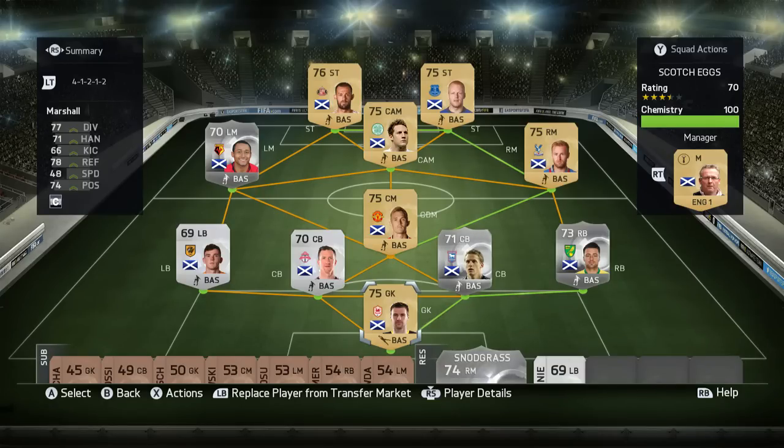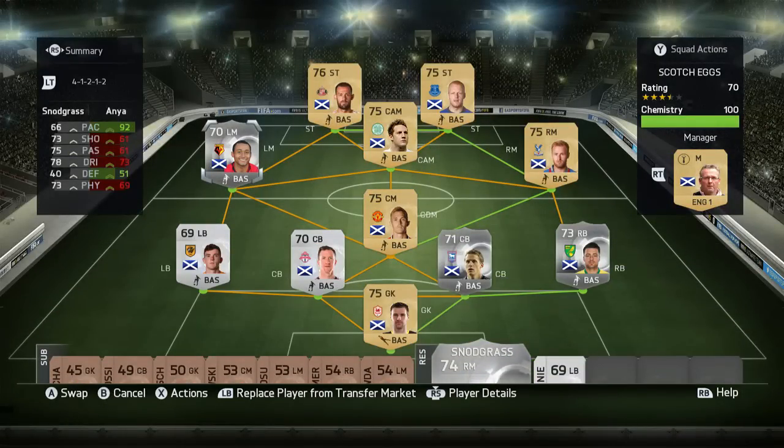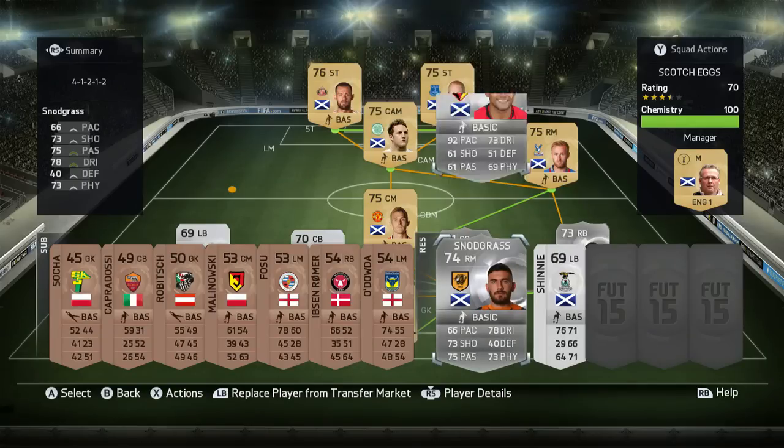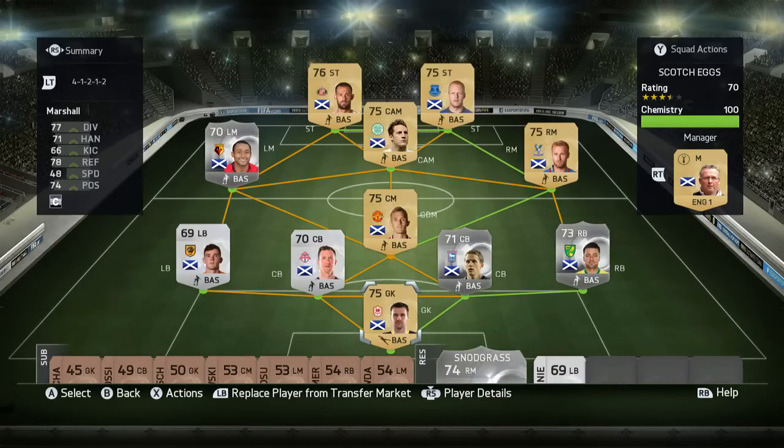This is pretty much the highest rated Scottish team that you can make, and that's of course if you swap Snodgrass in to play him out of position at left mid for Anya, but I don't recommend doing that because Snodgrass has poor pace and is not particularly good on this game. This overall Scotland squad I really didn't enjoy using. It's no reflection of the Scottish squad in real life and I know they play different players like Scott Brown and Grant Hanley, but this team is really, really bad on this game and it just seemed to lack any bite, any pace, and anything really to stand out about it.